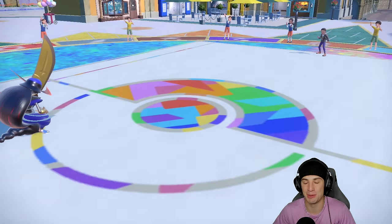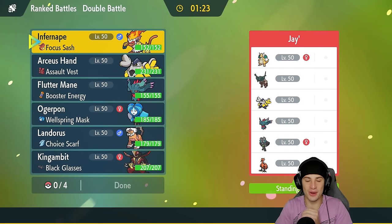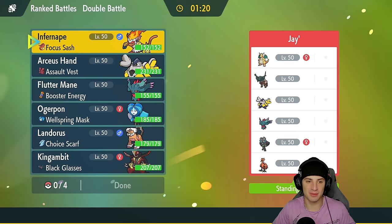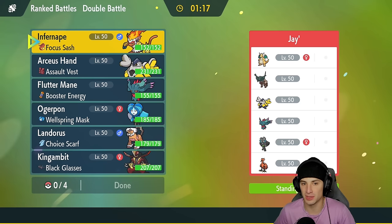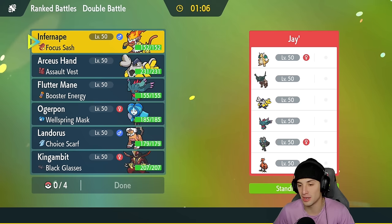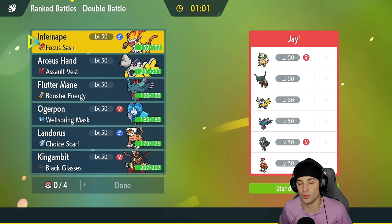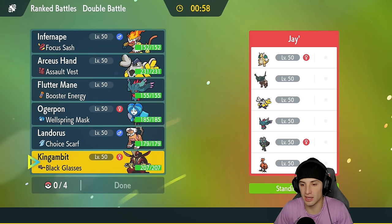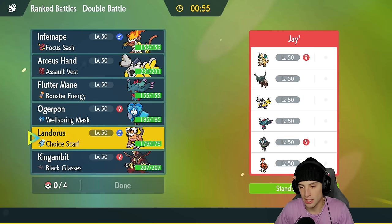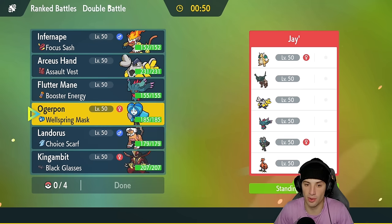Two and oh to get things started! Let's hop into our third match and try to use Infernape a little bit better and go for a perfect record. We brought Infernape in match one and match two but didn't really get to showcase it to its fullest potential — we kind of messed up in match one and in match two they protected it. Match three is here — we're going up against Galarian Zapdos, Cornerstone Ogerpon, Flutter Mane, Iron Hands, Ting-Lu, and Dragonite.